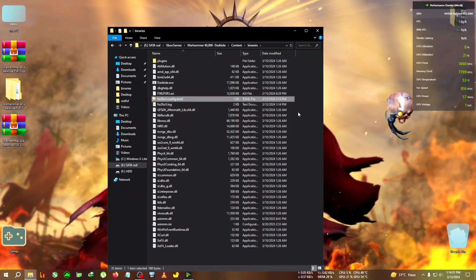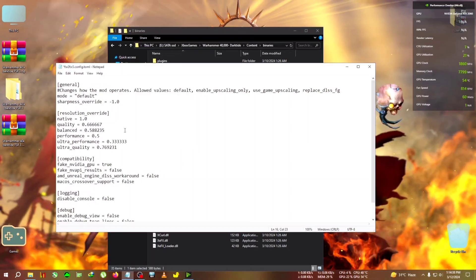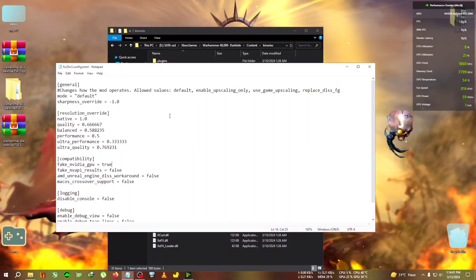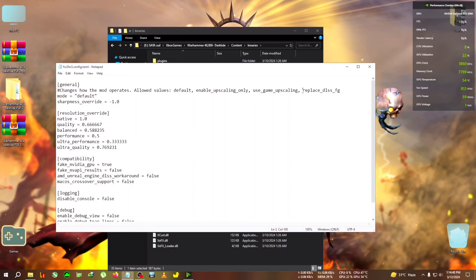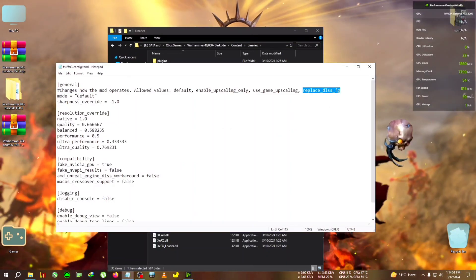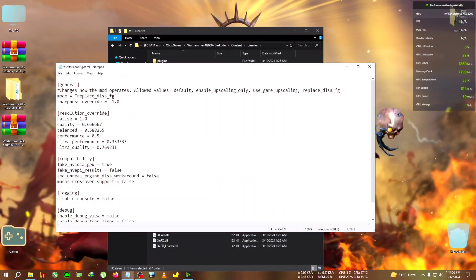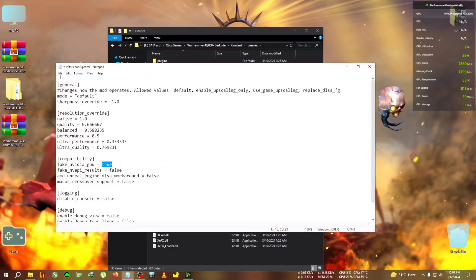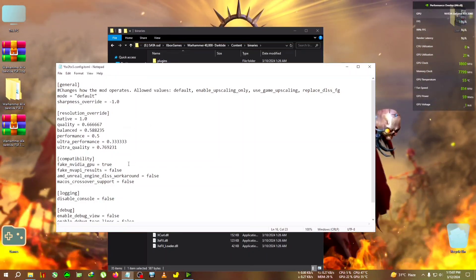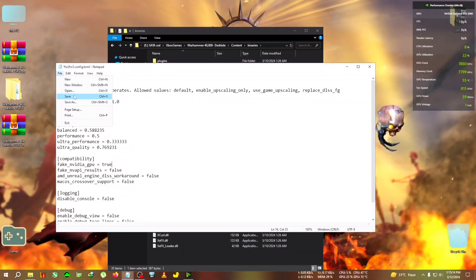The game will close and you'll see the config file has appeared. Open it with Notepad and turn 'fake NVIDIA GPU' to true, then File > Save. One thing to note: if you can't see DLSS frame generation in the in-game settings on a non-RTX card, try changing 'Replace DLSS FG' to default and save. By default, you only need to change the fake NVIDIA GPU setting to true. If frame generation still doesn't appear, change Replace DLSS FG to default, save, and run the game.